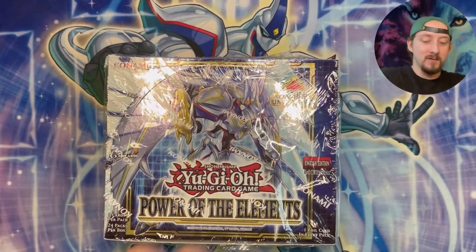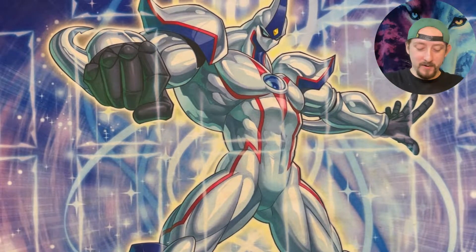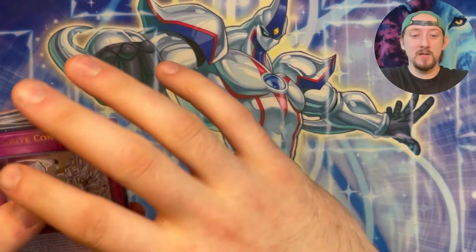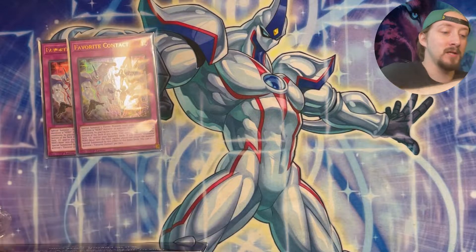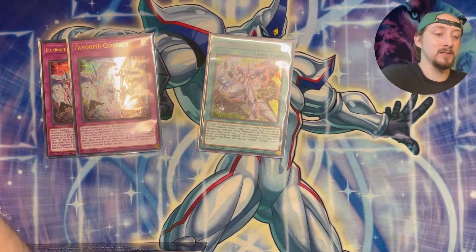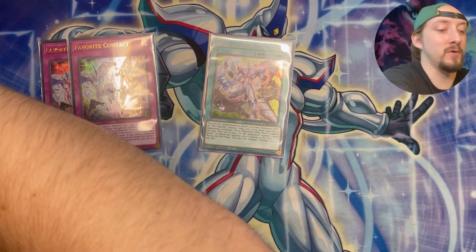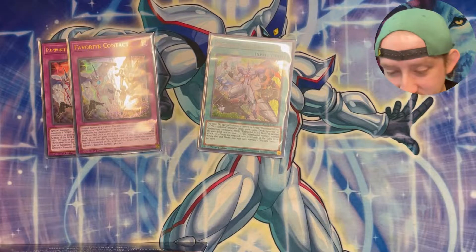I was thinking about leaving all the cards displayed here, but we still need our — well, I might get the hero one — so we still need another favorite contact, and we still need two more instant contacts. So hopefully we can get those. Not hopefully — I'm pretty positive. I'm pretty positive we'll pull these with, I mean, come on, seven boxes?